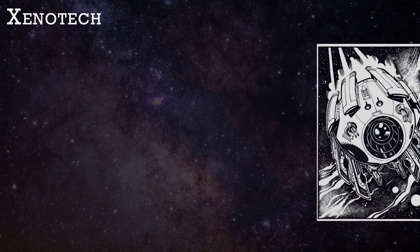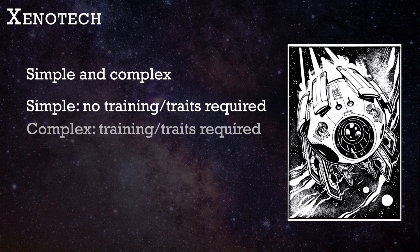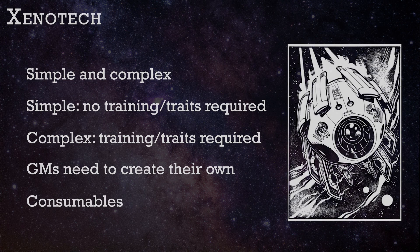Xenotech is rare alien tech that comes in two flavors, simple and complex. Simple Xenotech can be used by anyone, but the complex variety requires a trait or some amount of in-game time to study and decipher before using. There is no list of Xenotech in this book, and the author only gives 10 examples. Xenotech is intended to be like a consumable magic item, depleted after one or several uses.